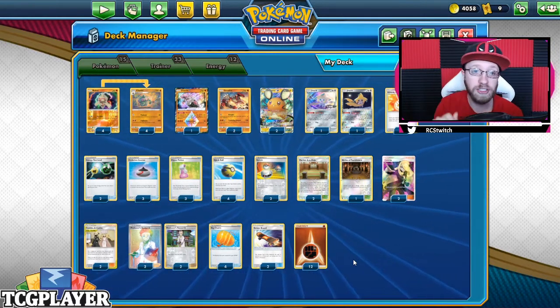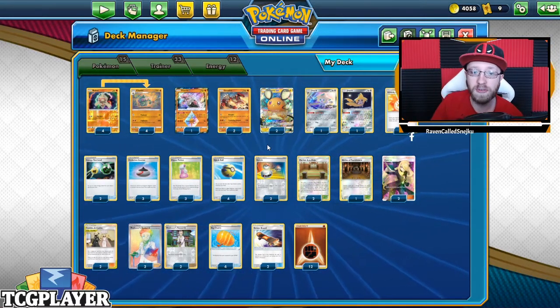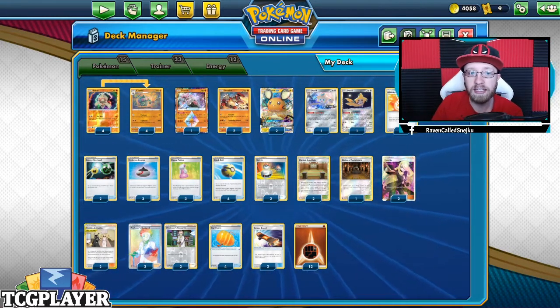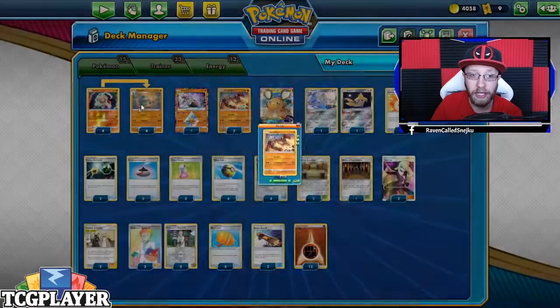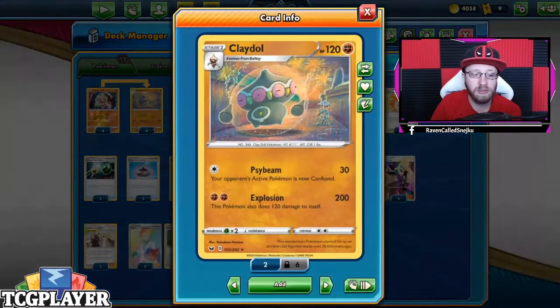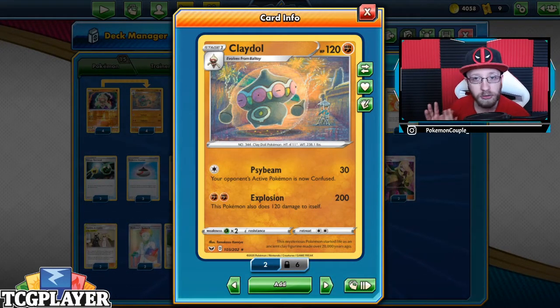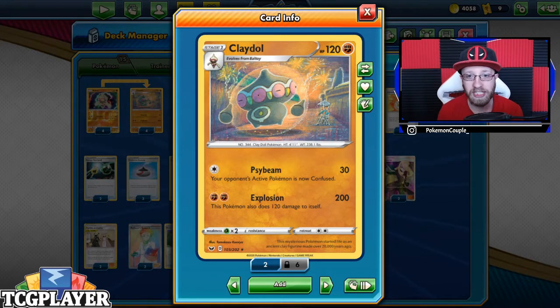Also two Escape Boards and 12 energy — that is the whole deck list. Of course there are really cool interactions between specific Pokémon, and the deck is definitely fun to play. That's what we wanted to do. Starting today, on stream and here, I'll try to focus a lot more on the gameplay itself.